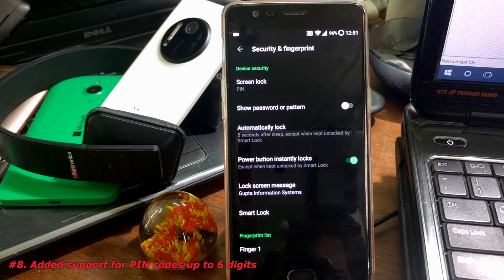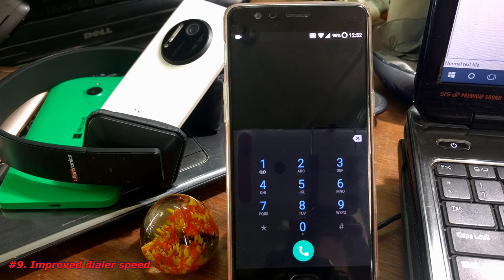Going further inside Settings, you can now have up to a six-digit PIN — prior to this it was limited to four digits, but now you can add up to six digits. The dialer speed has also been improved as mentioned in the latest update change log.